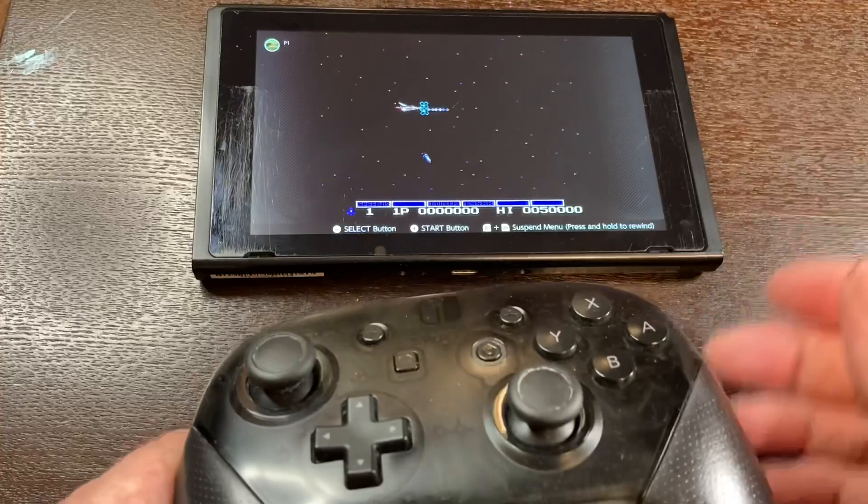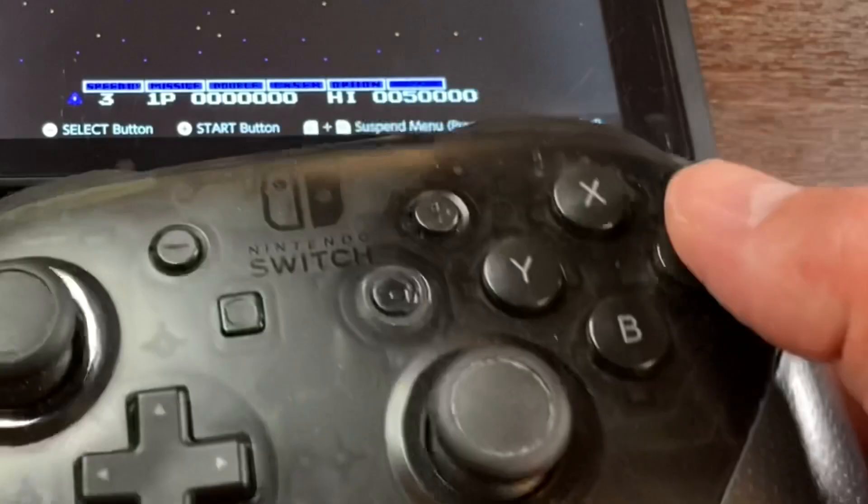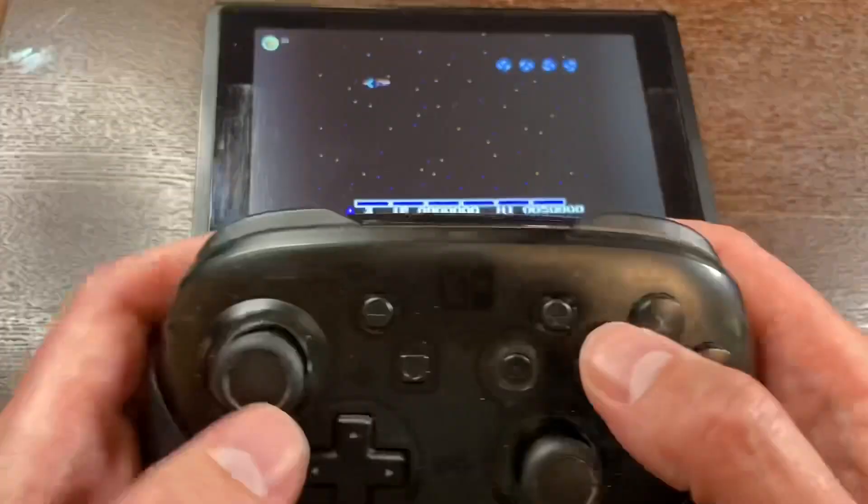In order to use it in the game, you're actually going to start the game first. Then you're going to hit pause — on the Nintendo Switch that's the plus button. Now say it with me: up, up, down, down, left, right, left, right, B, A, and start.